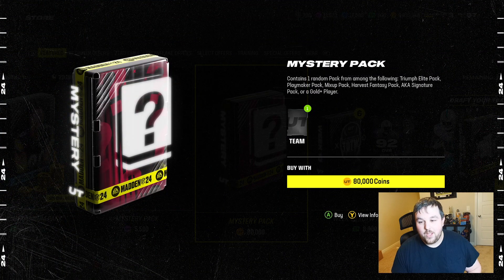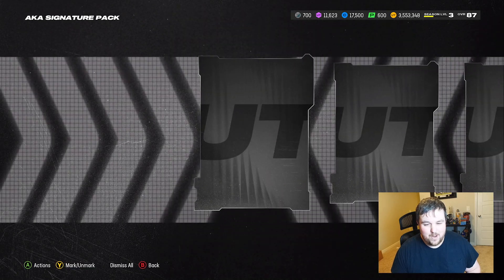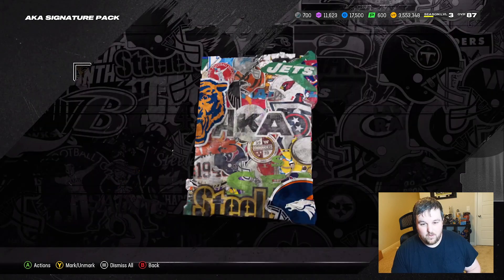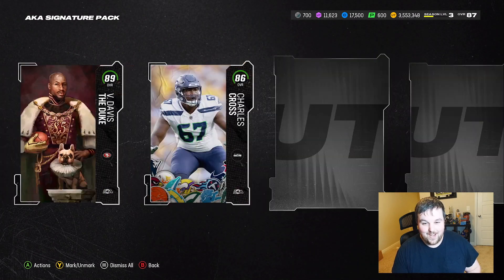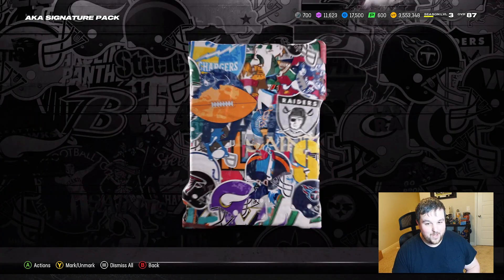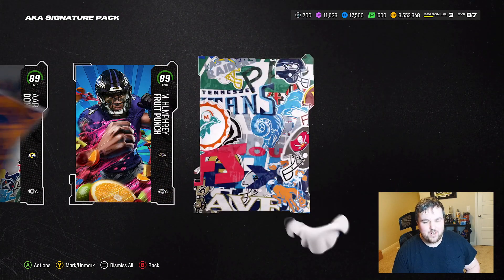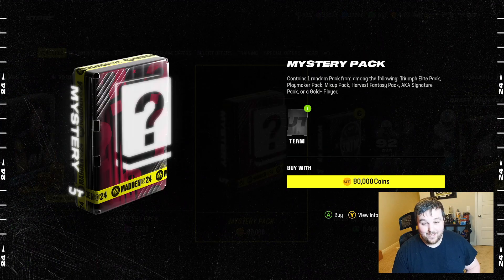We also have these coin mystery packs where you can get a Triumph Elite pack, a Playmaker pack, a Mix-Up pack, Harvest Fantasy, an AKA Signature pack, or gold. The gold is obviously an L, the Playmaker pack's probably a little bit of an L, but the other packs can be kind of nice. Starting off with an AKA Signature pack — I think you're guaranteed a full AKA player out of this. And we get a full AKA: 89 Duke Vernon Davis! Also 86 Charles Cross, 89 Aaron Donald, another full one — 89 Fruit Punch! Two full AKAs out of that, not gonna be mad at all.